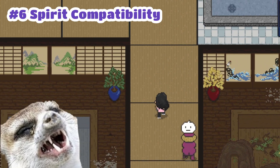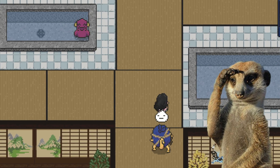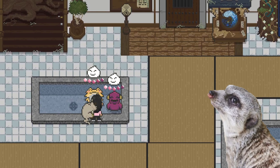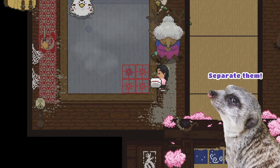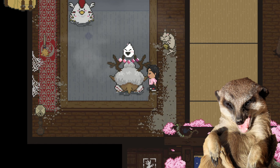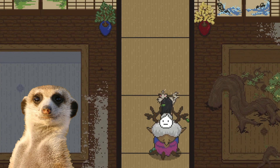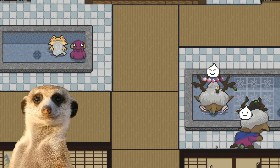Number 6. As much as I'd love to cover all of the spirits' compatibility, there's a lot of them and it's gonna take a whole other video for that. So what you can do if you're not sure and don't want to risk it is to place the spirits a couple of tiles apart — that way they wouldn't get fully bothered by each other. Or if you have separate baths, you can put the similar kinds or non-compatible spirits together.